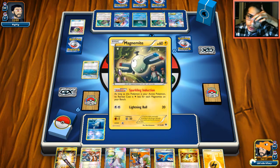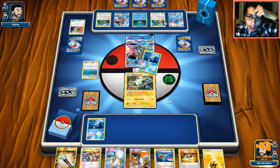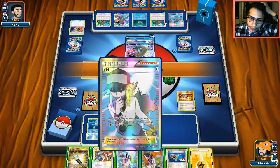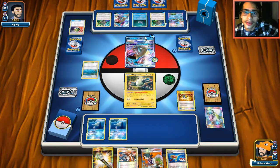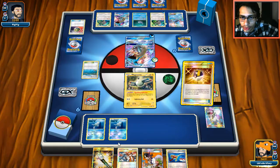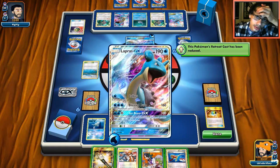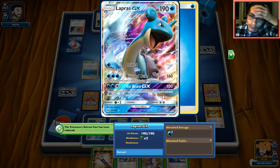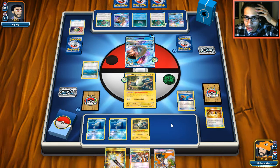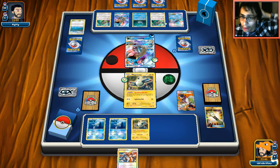Best thing we can do is get a double Remoraid. We have two Rayquazas in the deck. We'll Sycamore here, grab a second Magnemite in case one goes down, and try to get into Baby Tapu Koko so we can force him to use Blizzard Burn to knock it out while we Super Rod back energy.